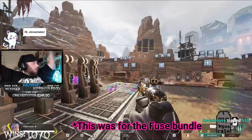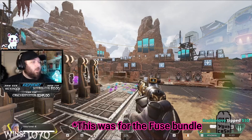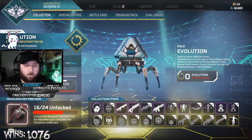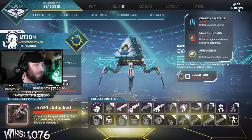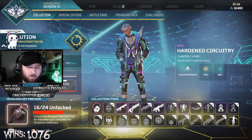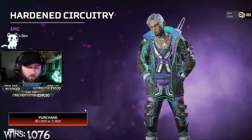Kubi with the 30 dollars, what are you doing! My math said a little over 8,000 crafting metals will unlock the rest, so we're gonna do that real quick.